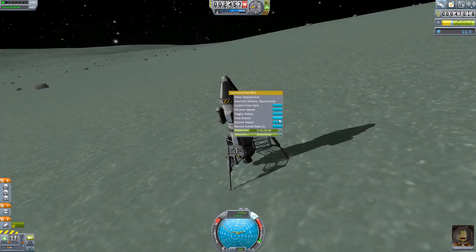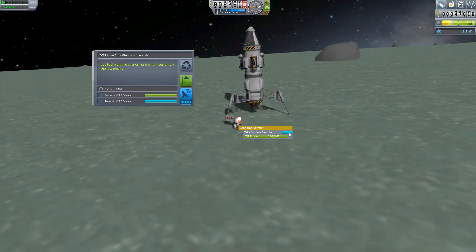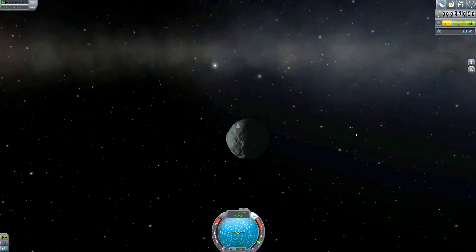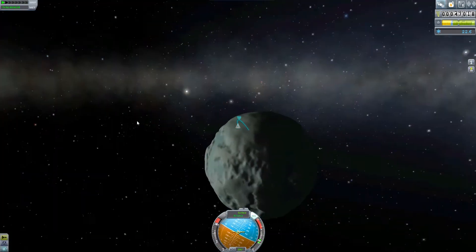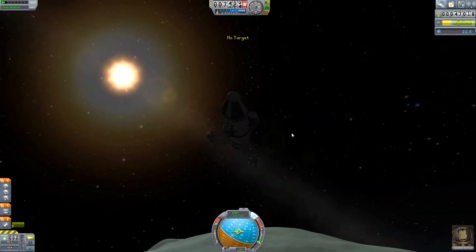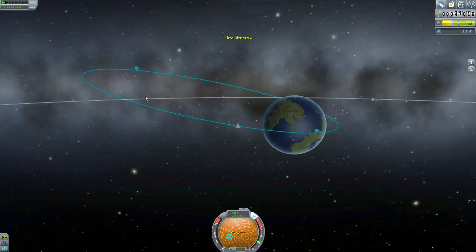We've landed successfully, so it's time to do some more science. We've still got just under a quarter of our fuel left in this tank, so we're pretty well off. We've landed on Minmus, so we have to plant a flag, then take a surface sample and get back in, and then hope we can make it home safely. I did notice a staging error a bit later on, but I don't stage and split away all the science before we land — I'm not that stupid most of the time. I noticed the mistake before making it.